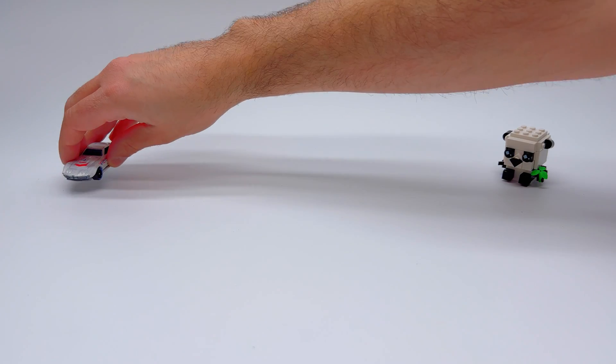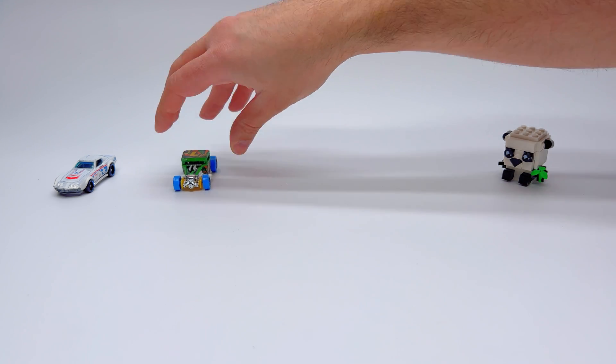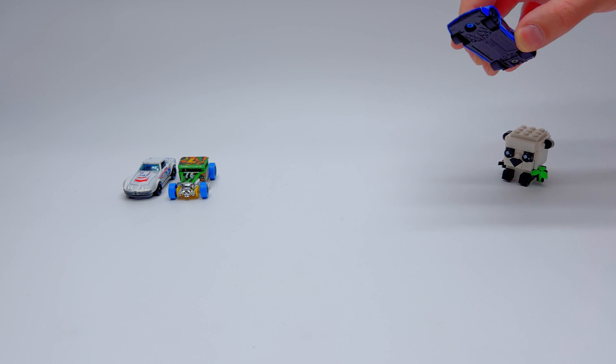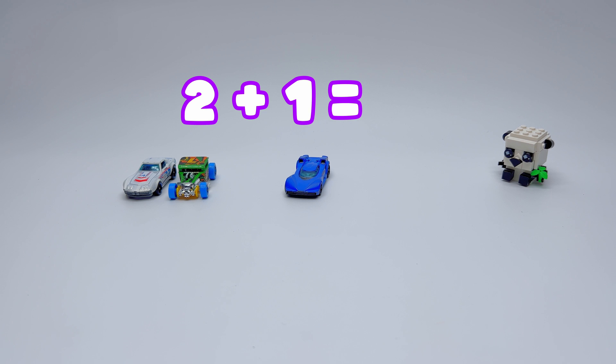What if we get the white car and we add to it the green car? How many cars we're gonna get? We have 1 plus 1 equals 2! What if we add another blue car to those 2 cars? How many cars we're gonna get in total? We have 2 plus 1! That would equal 3!